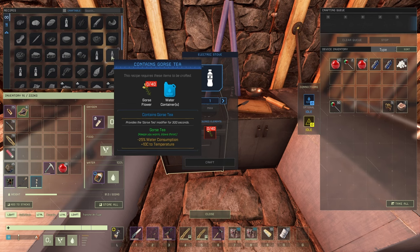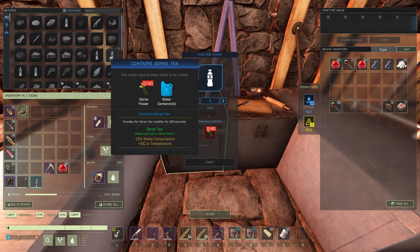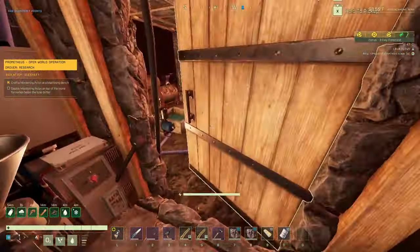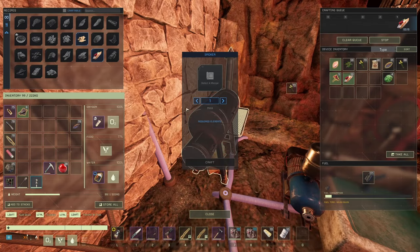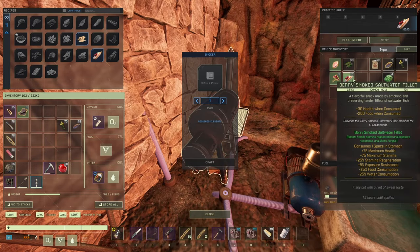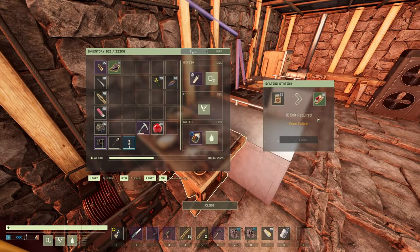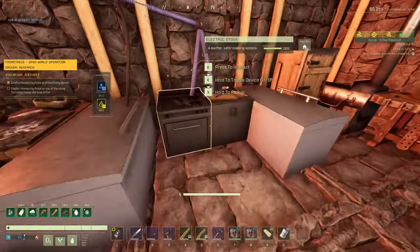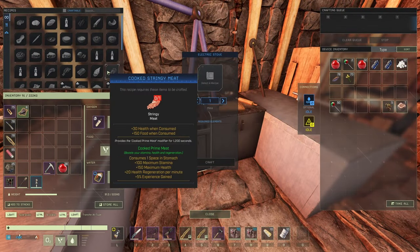Minus 25% water consumption, plus 10 to temperature — gross flowering coffee. We're gonna need 40 and 40. Coffee — I think it's outside, I used it at smoking mojigiis. Perfect. Come with me, gross flowers aside. I think I want to collect as much salt as I can on the way. Let's make those two happen.